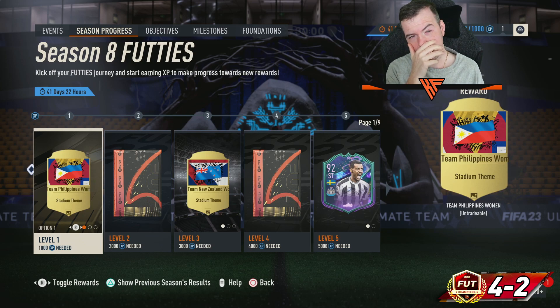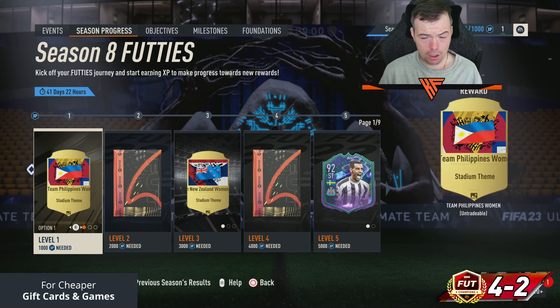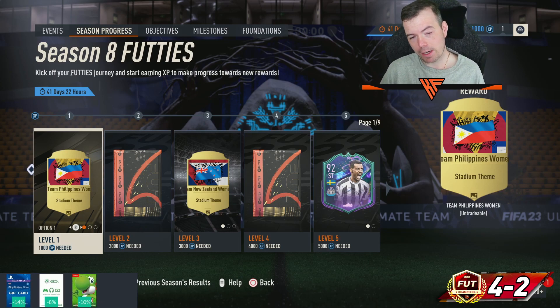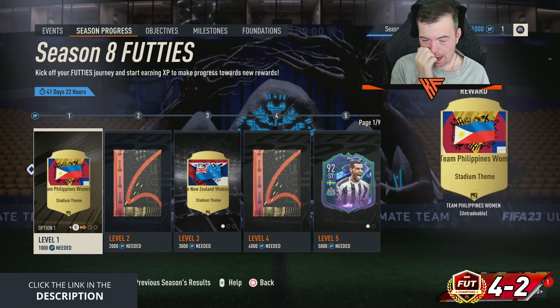We might get a mini season at the end — it depends on what EA does, because they're transitioning from FIFA 23 to EA FC. We normally get a preseason where we do objectives and get packs ready for the next game. There are nine pages and 41 levels in this season.